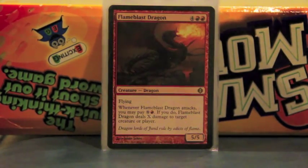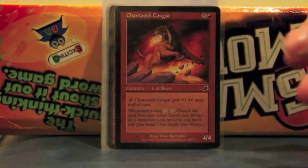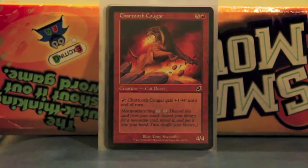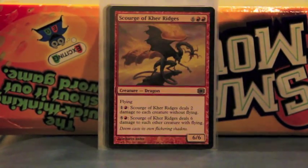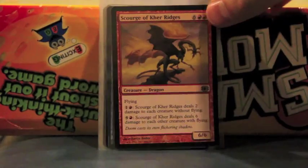Flameblast Dragon — it's Blaze on a stick, pretty much. Godo, Bandit Warlord — he's interesting. He gets you equipment into play, and whenever he attacks, he can attack twice, though he very often doesn't. But he could search Basilisk Collar, Loxodon Warhammer, or Lightning Greaves. Chartooth Cougar — mountain cycling, literally. Ridge of the Care Ridges is new to the deck. And Blazing Archon — he kills whatever I want, can gain a lot of life, and just blows up everything. He's Wrath on a stick for everything — could clear the sky. Huge flyer. Very powerful, really underrated card.